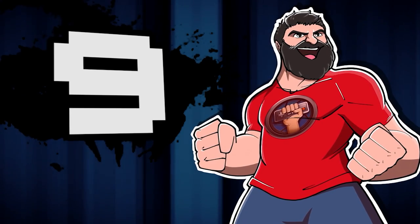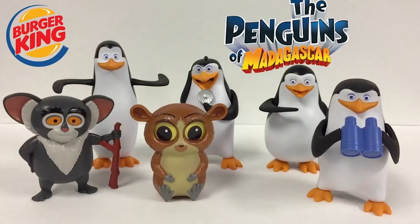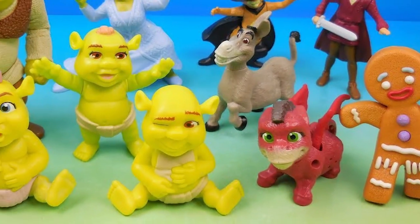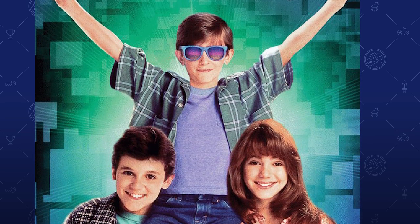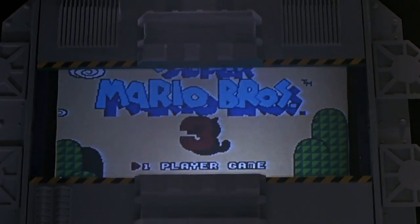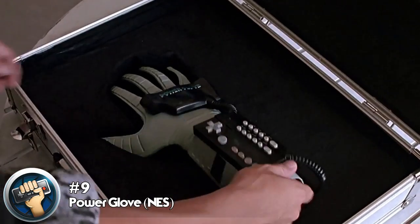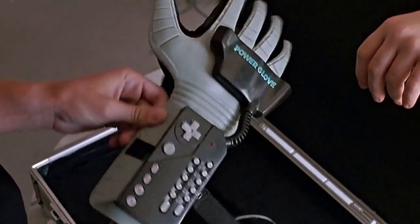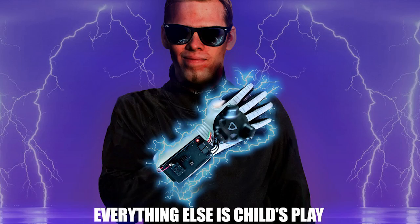Number 9. It's no surprise when a kid's movie is trying to sell toys — it's almost the primary revenue stream, with the theatrical release as just one long ad for all the merch. Well, The Wizard was a film solely created to sell the Power Glove and build hype for Super Mario Brothers 3. The Power Glove is easily the most infamous controller of all time as one of the first attempts at motion controls in video games. It was marketed harder than any other gaming thing before it, and the marketing worked. Kind of.